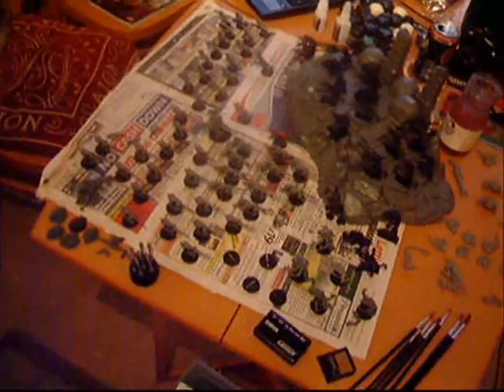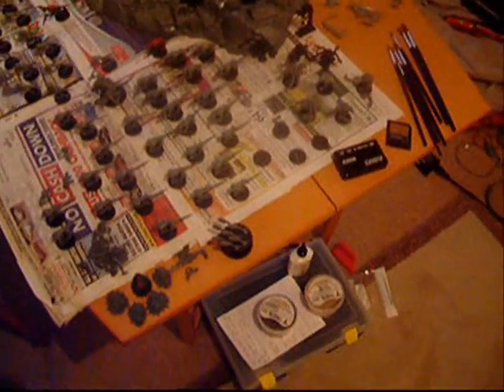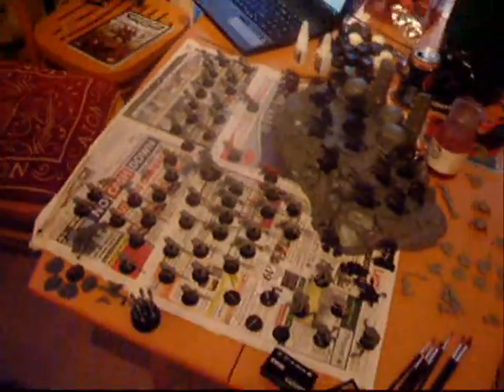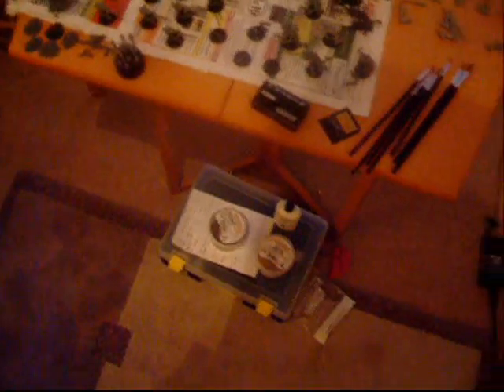So if you guys can give me some points and tips on what colours to do the sand, then I'll put like little patches of grass on - nothing too extreme. But for my first Tyranid army I'll do something pretty basic, and it fits in with the kind of green skin they've got going on.